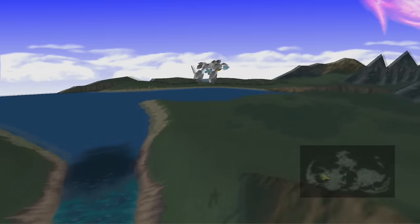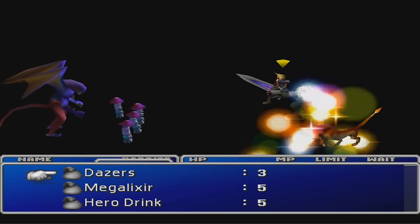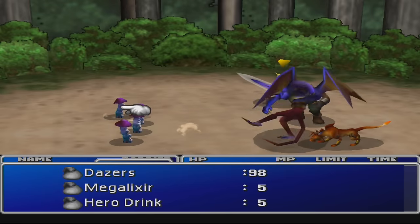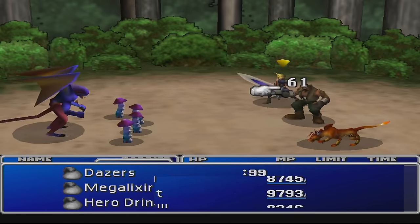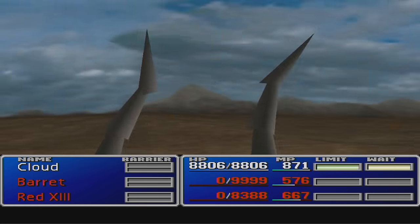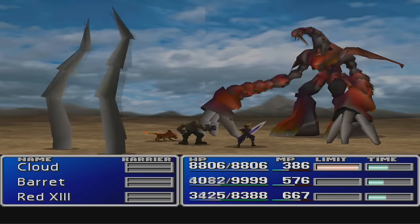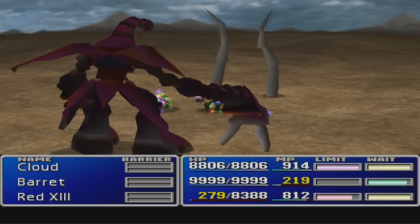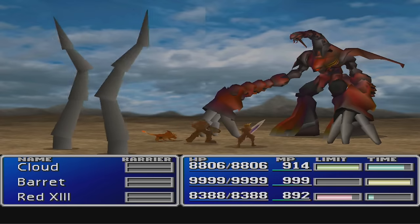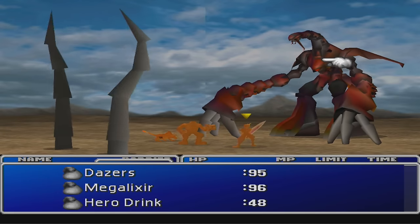Go past the Gold Saucer to the forest right next to Mount Nibel. Fight there until you find enemies called battery caps. Steal from them to receive dazers, and then use the W-Item glitch — if you don't know what the W-Item glitch is, check out my mastering materia video — to duplicate 99 of them. You're also going to want a healthy supply of mega elixirs. Give one of your characters the W-Item materia and either some phoenix downs or life magic. Enter the fight with the other two characters dead, and as soon as the fight begins, throw dazers and anything else you want. Now that Ruby is stunned, revive your two other characters. Every turn, have your W-Item character throw dazers and a mega elixir. Your other two characters will be practically invincible and can attack Ruby as much as they want. You can even use Knights of the Round without fear of that Ultima counterattack, as long as Ruby is stunned when you use it.